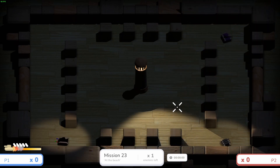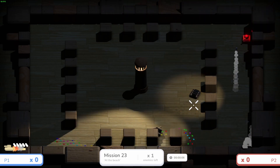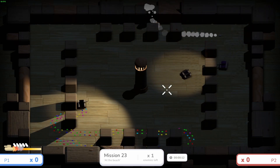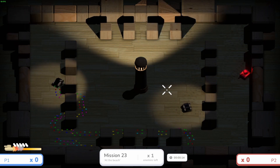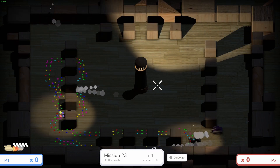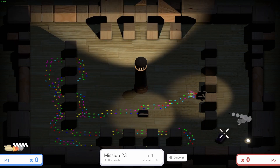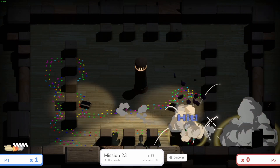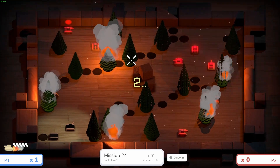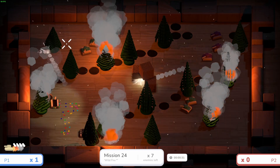Mission twenty-three is a dark lighthouse level. Gary searches from the right while the player scans from the left. Nothing at first — then right as the player says nothing yet, the click sounds and the pressure plate is found. They pop the purple tank in the corner and now it's secret mission five.